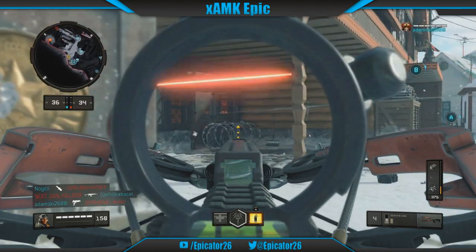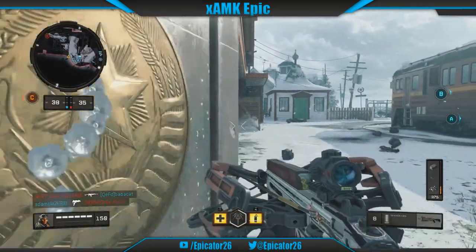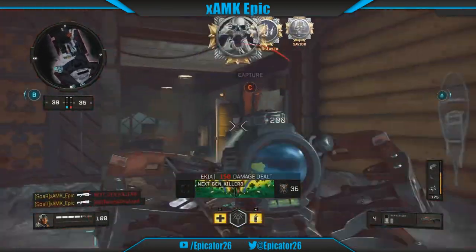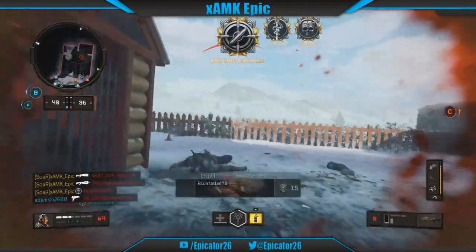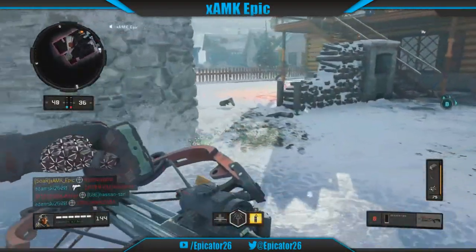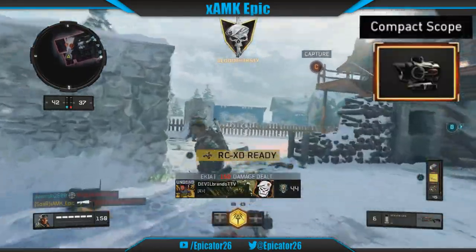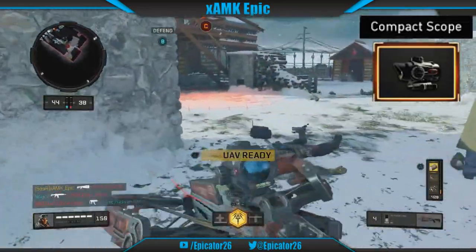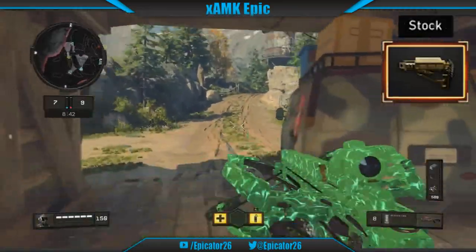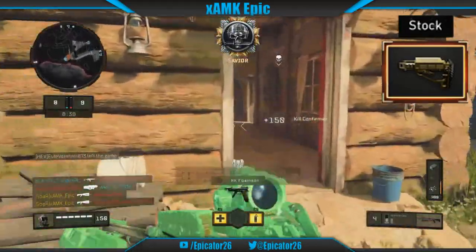The sight for the Reaver is a Compact Scope. This sight allows you to switch between a 1.5x optic and a 4x optic via pressing the right stick once aimed in. For our class loadout, we will be fully optimising the crossbow's attachments as well as giving our class the ability to utilise all decent perks. First off, we will be using the Compact Scope, a handy attachment that will help you hit enemies both near and far. Next, we will equip the Stock Attachment, gifting us a better aim to help us in heavy combat situations.